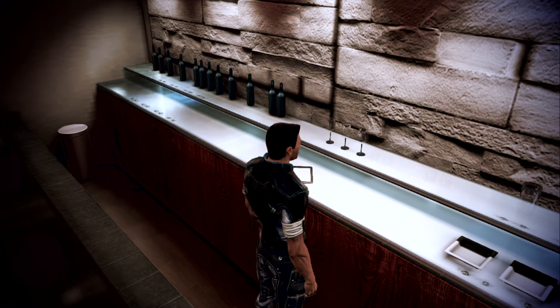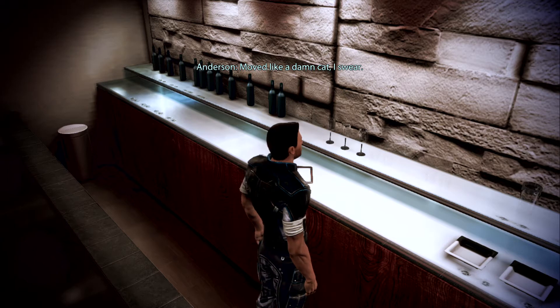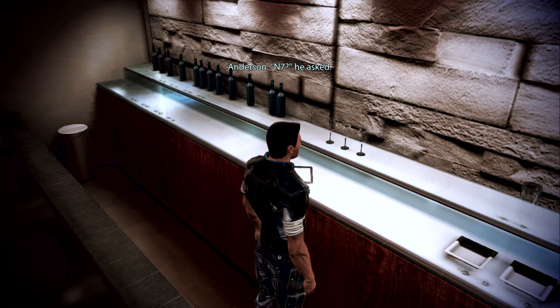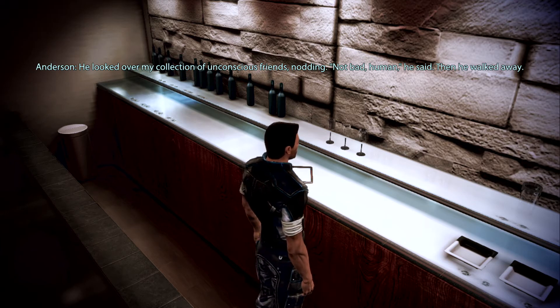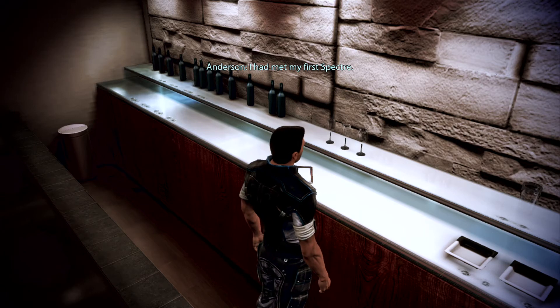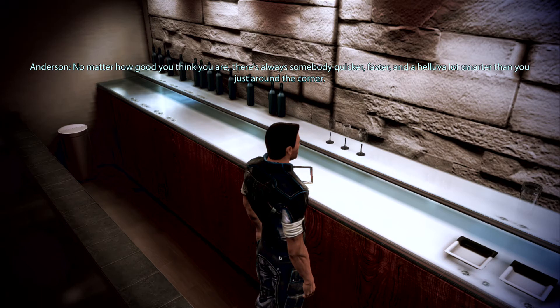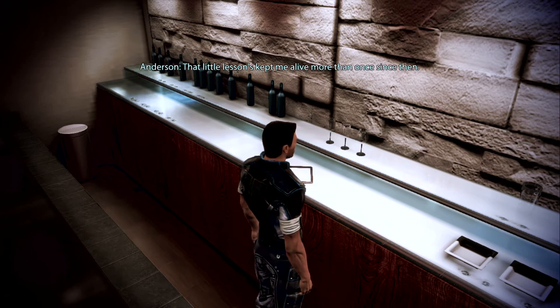'When I came to, I saw a Salarian putting the rest of the troublemakers down. A Salarian? Moved like a damn cat, I swear. When everybody was out cold — or running — he walked over and helped me up. N7, he asked. Yes, sir, I replied. He looked over my collection of unconscious friends, nodding. Huh. Not bad, human, he said. And he walked away. I had met my first Spectre. Learned an important lesson that day: no matter how good you think you are, there's always somebody quicker, faster, and a hell of a lot smarter than you just around the corner. That little lesson's kept me alive more than once since then.'